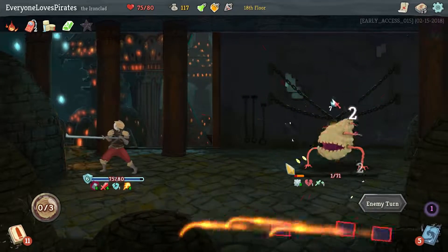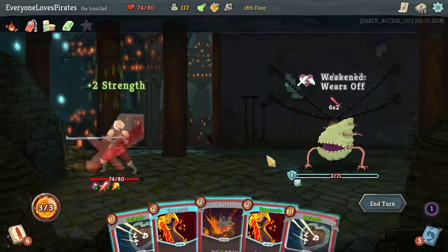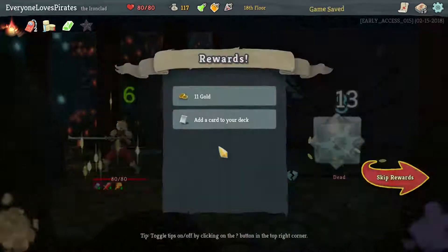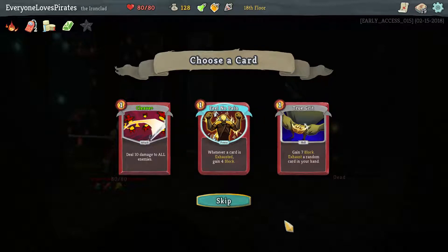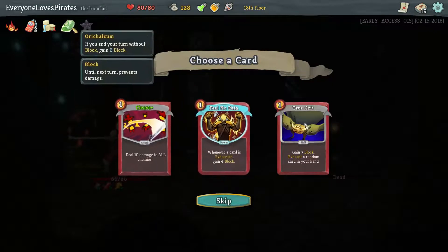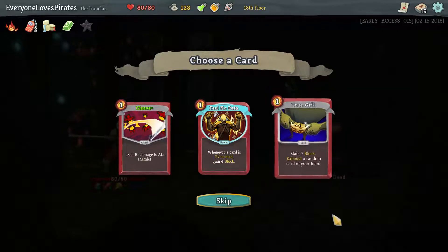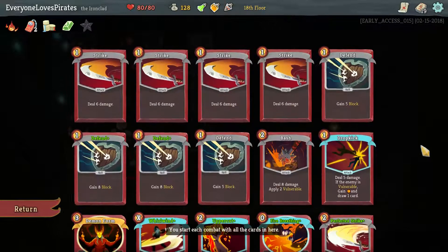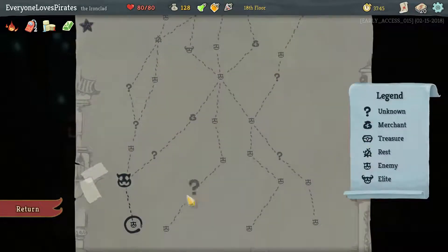Nice — probably kill him next time, we have to get through nine... ten, that goes up. We have 21 HP — we don't exhaust so that card isn't really going to help us much, but it is a nice way to get block. Gaining block during our turn means Orichalcum doesn't help us as much. More AoE — we could be exhausting stuff while taking block. It's not enough block unless we're playing multiple blocks, or I could just skip it. I really want an AoE that doesn't require us to already have energy, so I'm going to take that.